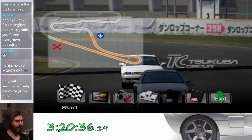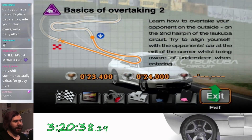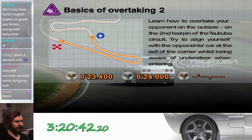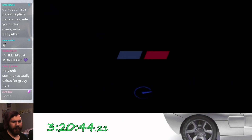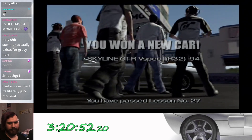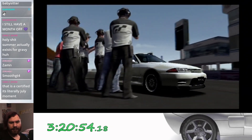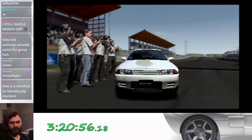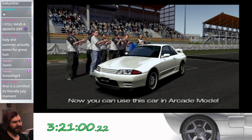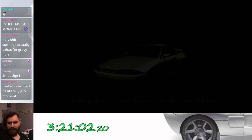Good stuff. Did it. We've learned how to do the crossover, and to pass somebody who's defending the inside. Hell yeah. And with that we get the R32 GTR V-Spec Two. Smooth operator. On to the next.